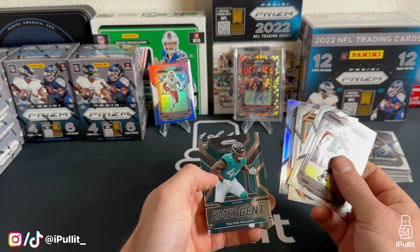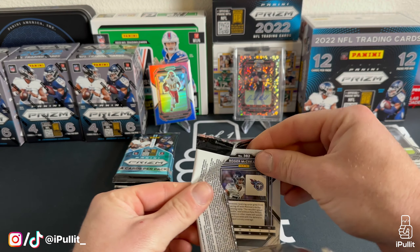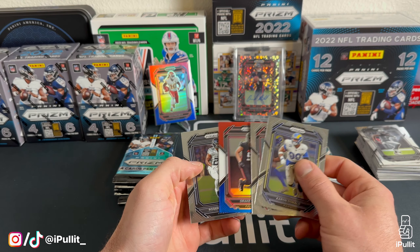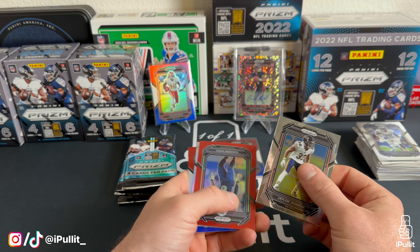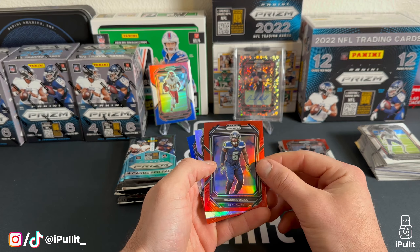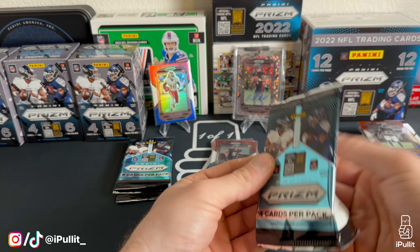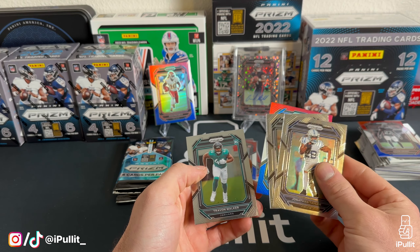Matt Judon on the red, white, and blue and Devon Lloyd in the final pack of blaster two. We have a silver of Isaac Bruce and Emergent Trayvon Walker. Final blaster of Walmart exclusive — red, white, and blue of another Drake London, another one, Roger McCreary. We're gonna have a red Quandre Diggs — that is a super short print — happy to have that! And a silver of Chris Olave, and red, white, and blue of Richie Grant — nice pack there.